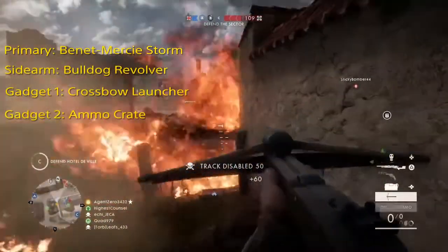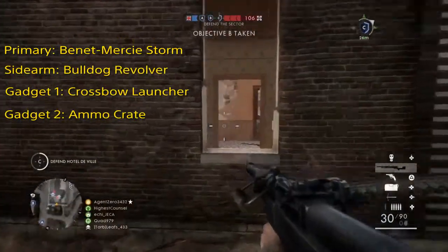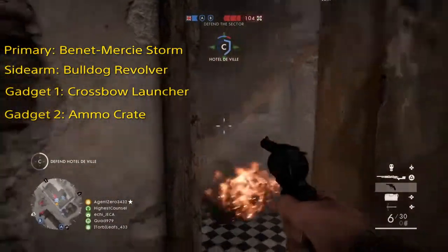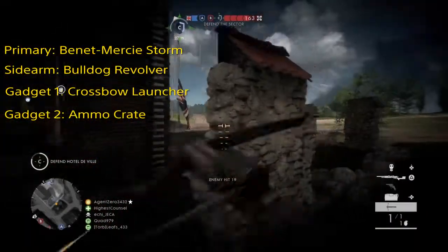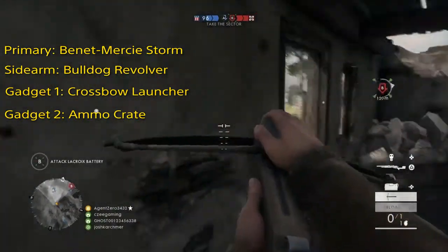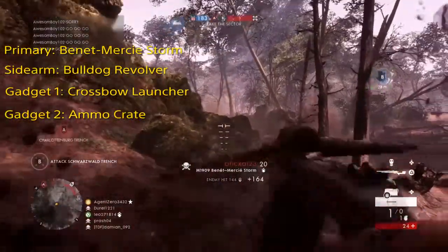This leads me to gadget number two, which is the Ammo Crate. The Ammo Crate is not only great for resupplying your teammates, but also yourself, especially your Crossbow Launcher and Grenade, so you can constantly bombard an area with those grenades. This works extremely well in objective-based games where you know where the enemies are going to be, whether you're playing Operations or Rush — you can start bombarding those areas to clear them out for you and your teammates to capture those objectives.